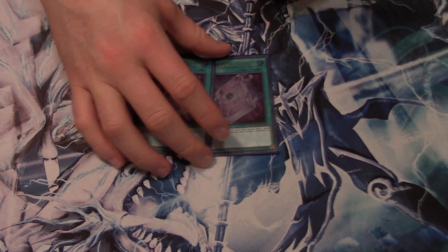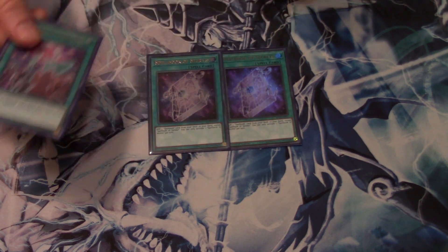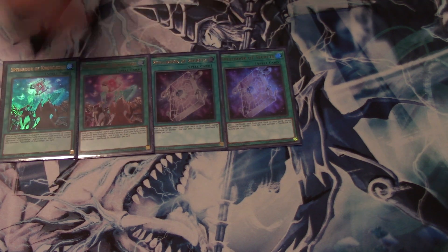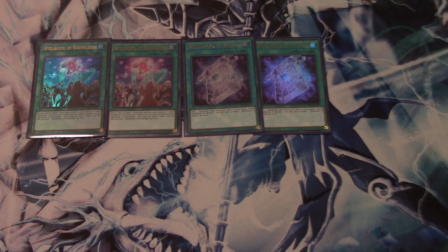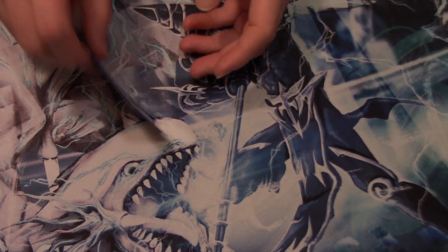Your Spellbook engine: we run two Spellbook of Secrets and two Spellbook of Knowledge. This is your draw engine for the deck. If you don't have all these cards and are replacing Magician's Souls, maybe consider Allure of Darkness to turbo things out faster. But the Spellbook engine was made for this deck and I've never looked back — very easy to set up and search and get things going.